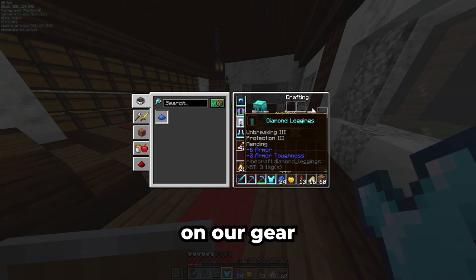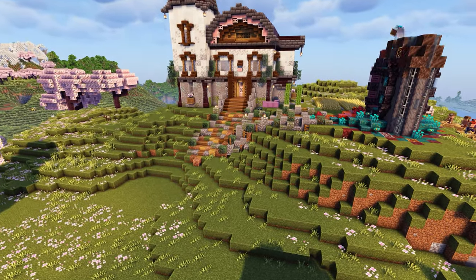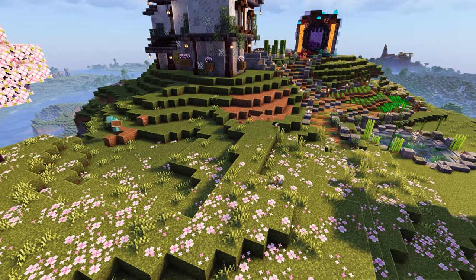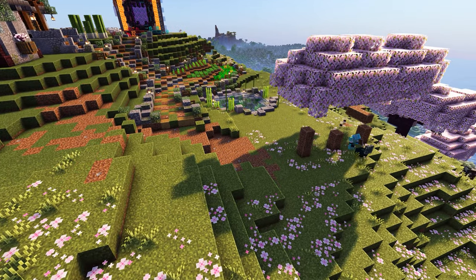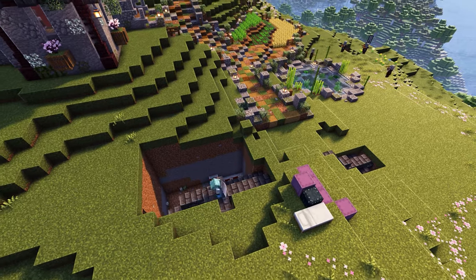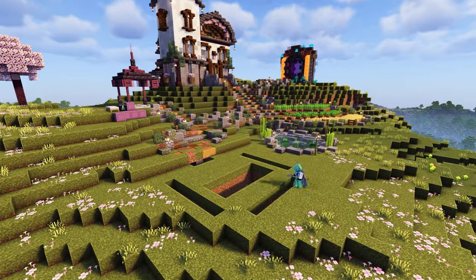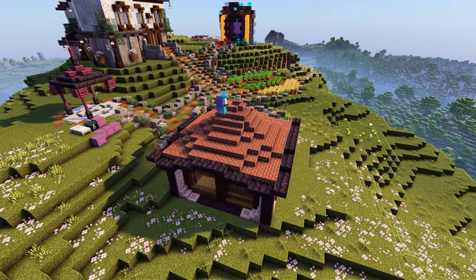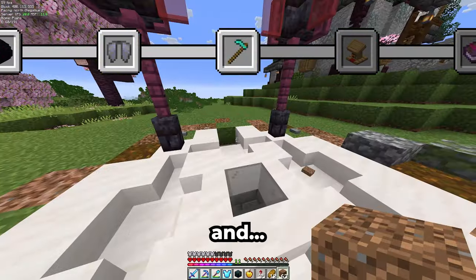Slowly but surely the enchantments on their gear are coming along as well, and now let's get to building. This already looks so much better than before. For villagers, just throw an item in here and bam.